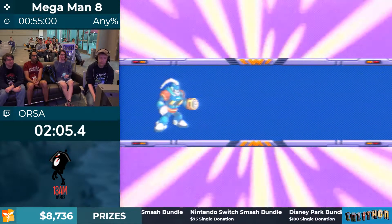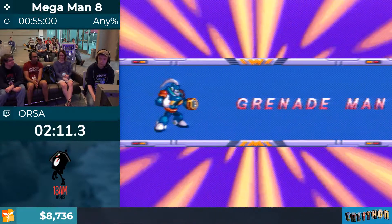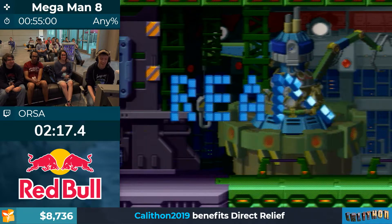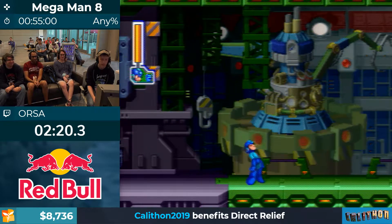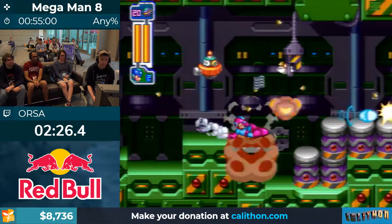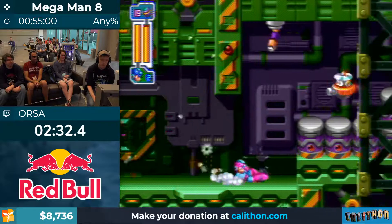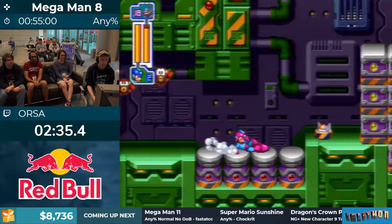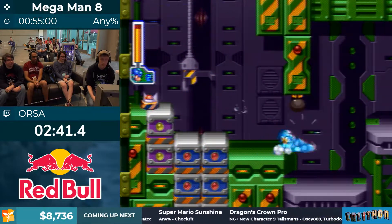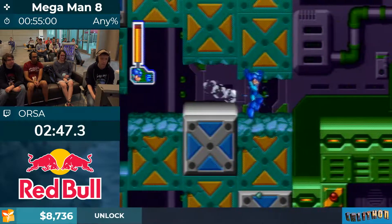That was our intro stage, now we're heading into our first robot master — this is Grenade Man. In this game you have separate groups of four robot masters with their own enclosed weakness wheels. For this group we're starting with Grenade Man because all we have is the buster and the Mega Ball. We're going to be using the Mega Ball a lot, and again you can use both at the same time because this game is amazing.